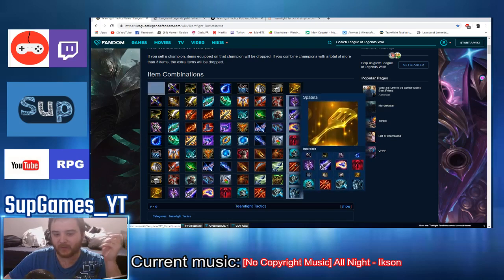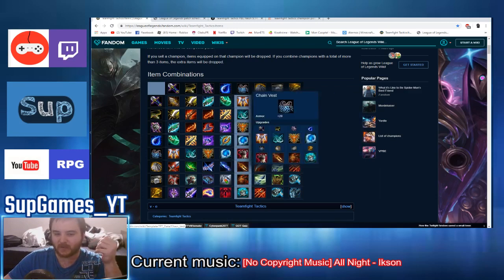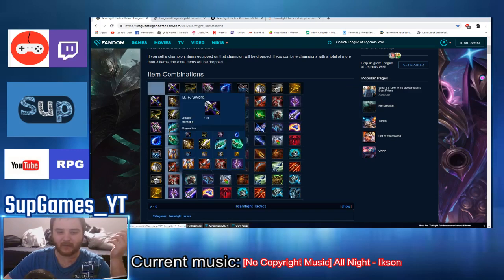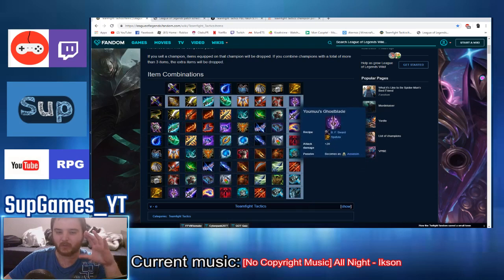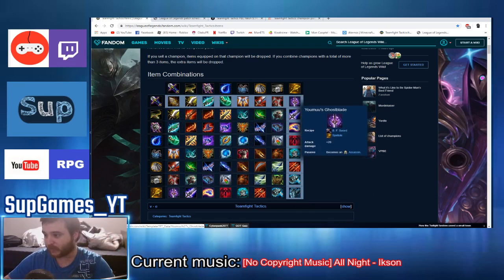The spatula gives nothing when it's alone. The other base items alone give health, magic resist, armor, mana, AP, attack speed, and attack damage. But spatula gives nothing alone — pretty much all spatula combinations will give a passive that your unit will become something, like an assassin, without actually changing your unit. It will just give the subclass.